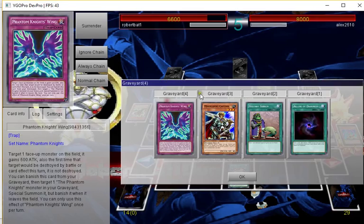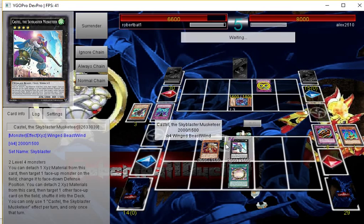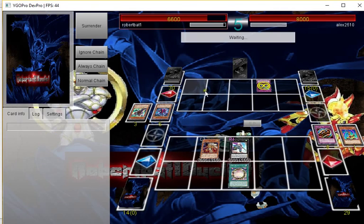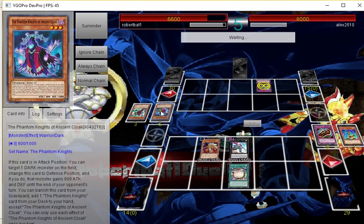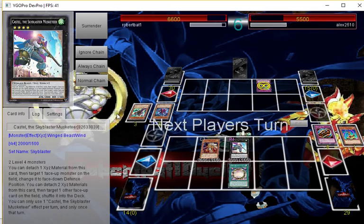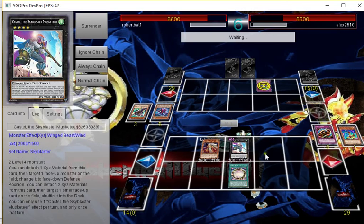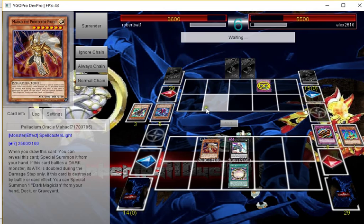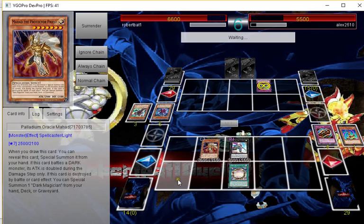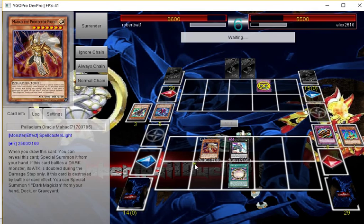This is just going to go to the graveyard, and if he has another rank three he'll special summon it. I suppose we just do some battle damage — there's nothing else to do, so we poke. He can't banish this for its effect because then he won't be able to make a rank four from a rank three play. But it's cool to see Phantom Knights doing something. Maybe I'll build this and test it — pure Phantom Knights are a lot more fun than the BA variant. I've been thinking of making a rank three madness deck with Hippo in it.